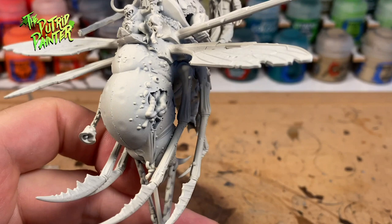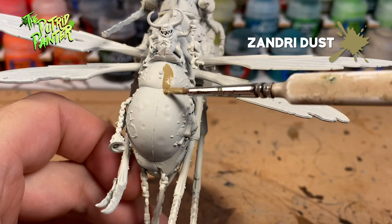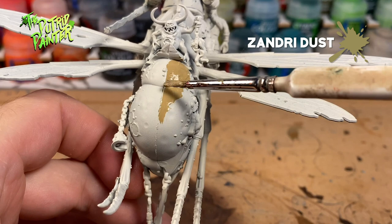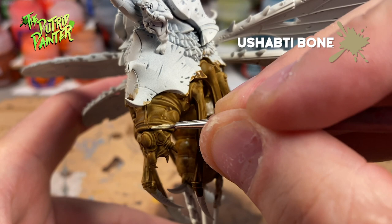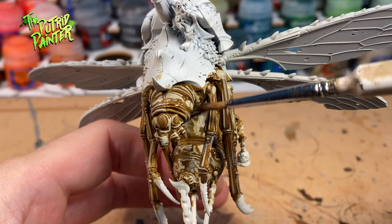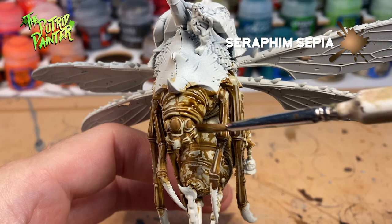First I want to tackle the biggest part of the model, which is the fly skin. After priming with Raison Bone I base coat the skin with a watered-down Zandri Dust. Then I wash the skin with Seraphim Sepia. Next I layer Ushabti Bone over all the raised areas of the skin, then wash again with Seraphim Sepia to make sure the layer color blends more with the base color.